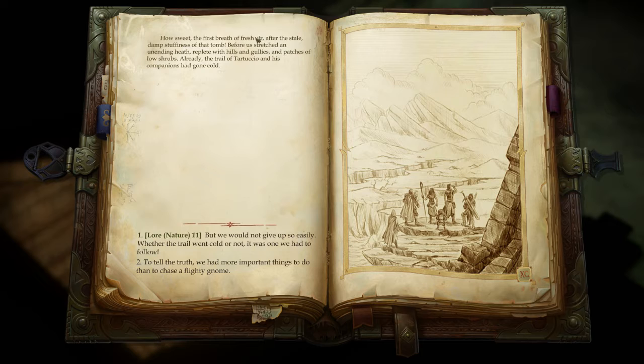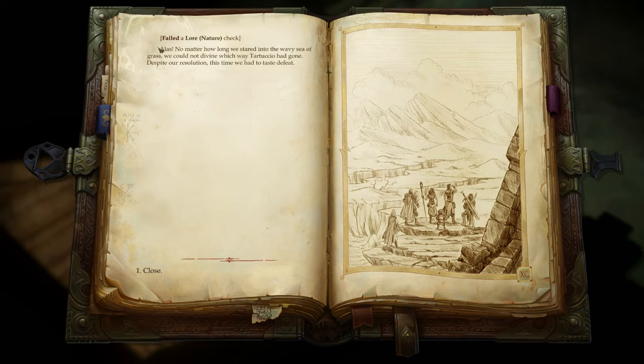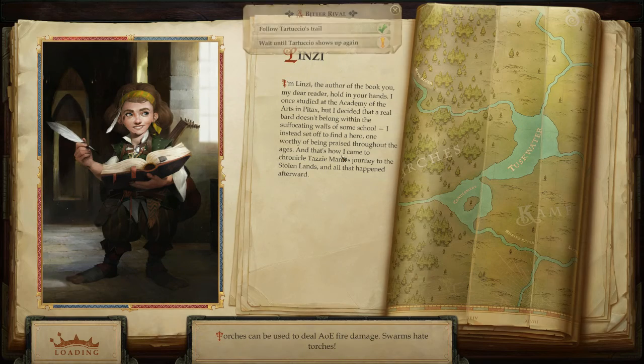We exit the tomb. The flavor text reads: how sweet the first breath of fresh air after the stale damp stuffiness of the tomb. Before us stretches an unending heath, replete with hills and gullies. The trail of Tartuccio and his companions has gone cold. We can try to follow the trail using Amiri's Lore: Nature. We attempt to follow — and fail. Alas, no matter how long we stared we could not divine which way Tartuccio had gone.